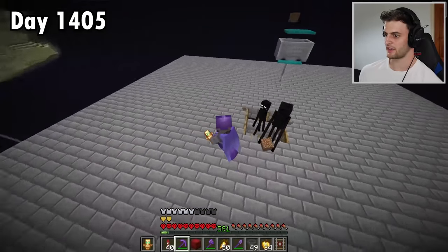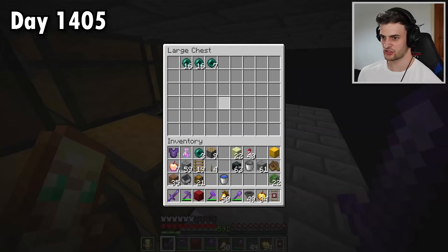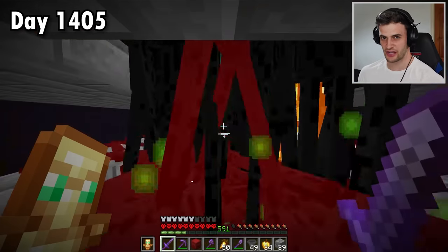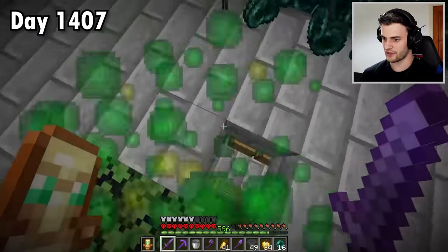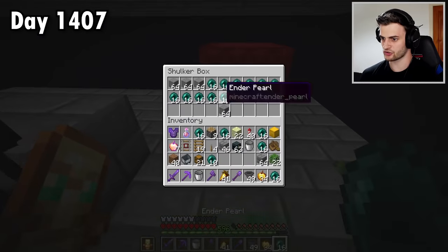That should be the farm complete. All the endermen seem pretty angry at me, but they're going to run to attack the endermite, fall down, and I can just take them out down here. As you can see this is a great way to get loads of ender pearls. So I'm going to AFK here for a bit and fill up all the chests. It looks like I now have all the ender pearls I could ever need — every single chest is completely full. I'm going to fill up a shulker box and one more as well.